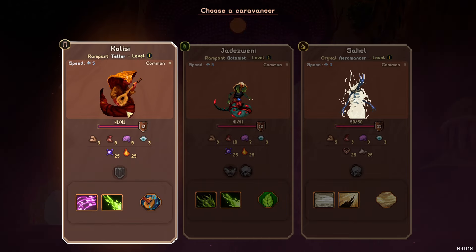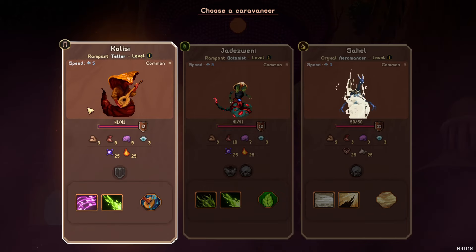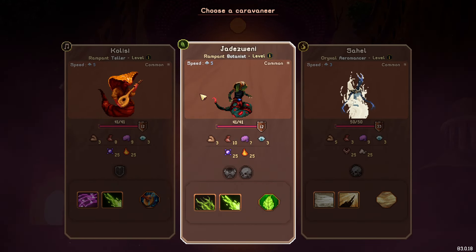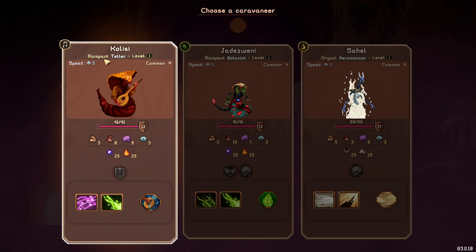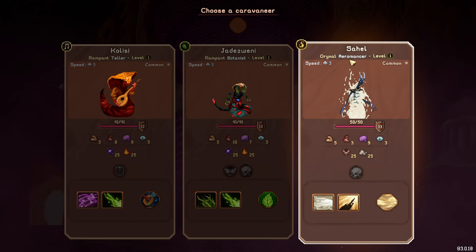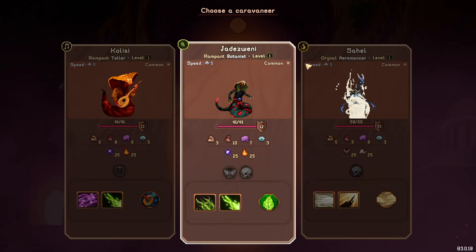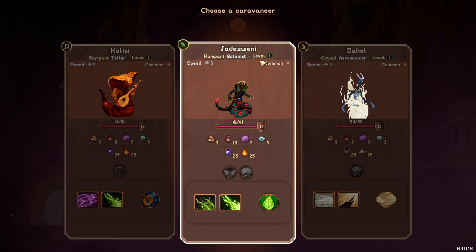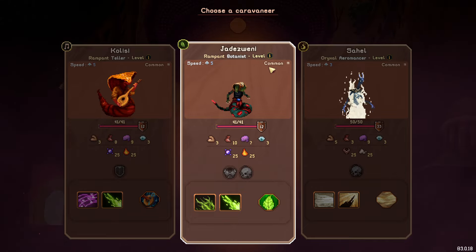You have on a run a caravan made up of four people, and each time you run a caravan you get a choice of people to put in. We're going to choose four people here and each one has a different class — so this is a teller, a botanist, and an aeromancer. They all have a name and a level. I haven't found the meta progression which gives you someone who's level two or a rarer type of class.